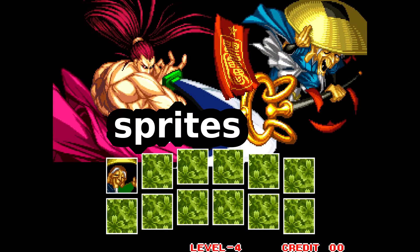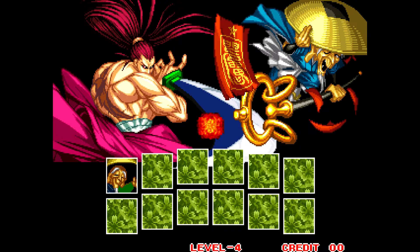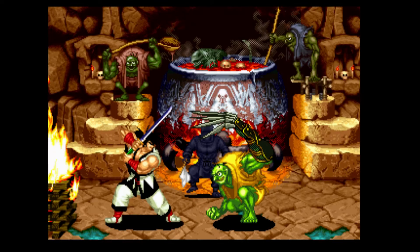How does the Neo Geo put graphics onto the screen? There are only two ways, and today let's take a look at both of them. To put graphics onto the screen with the Neo Geo, there are sprites and there's the fixed layer.